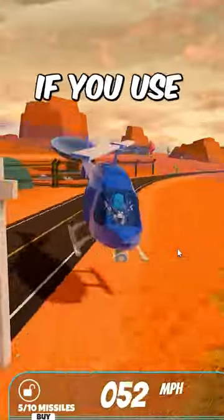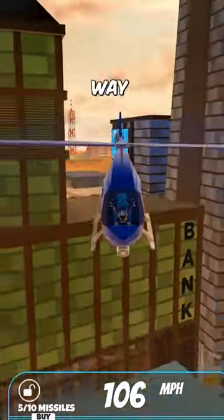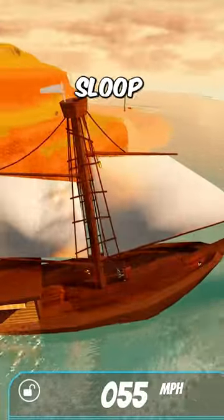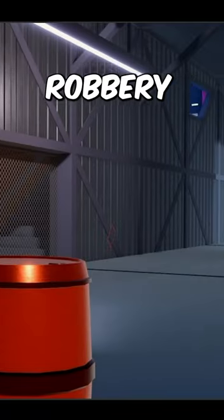First, do not use a helicopter. If you use a helicopter, you will die because the laser is going to kill you. Instead, make your way over here and grab yourself a jet ski. You can drive a jet ski or you can drive the cruiser. If you want to drive the slow sloop, be my guest. But you have to bring a boat to get inside this robbery.